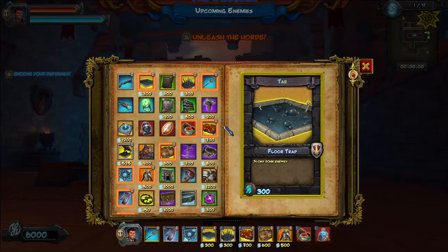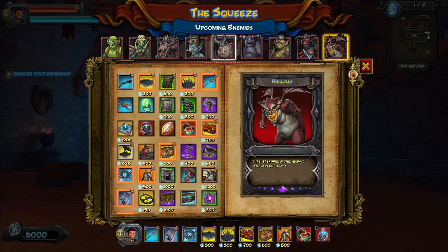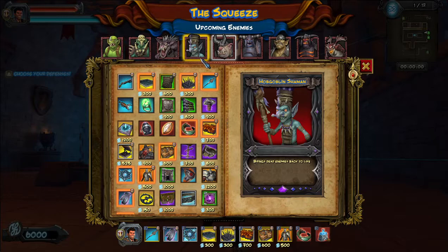What are we versing first of all? So there are flying enemies, there are fire ogres, there are armoured ogres, and hobgoblin shamans that we will have to prioritise.